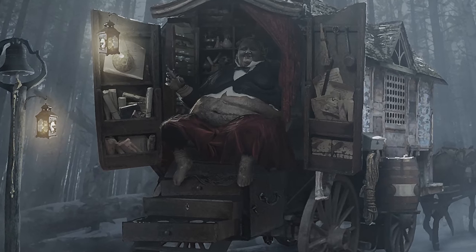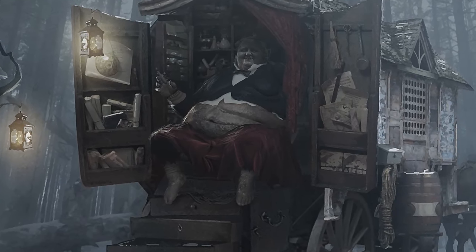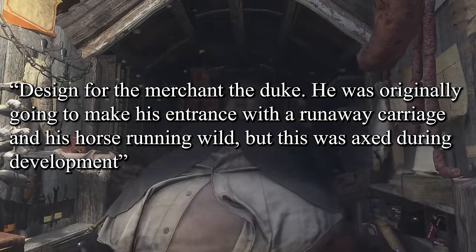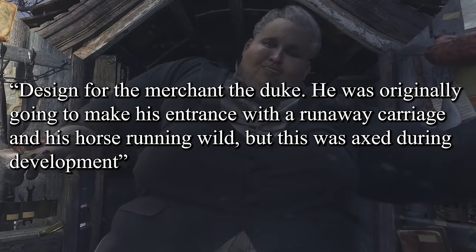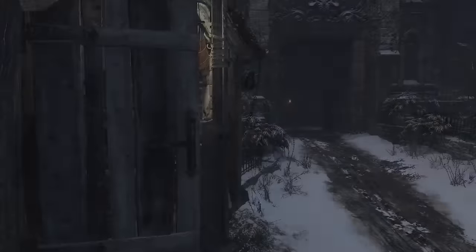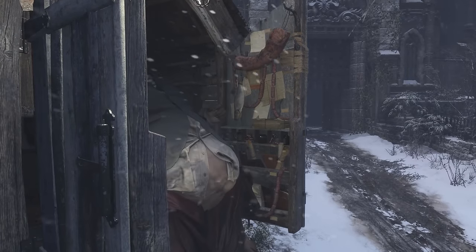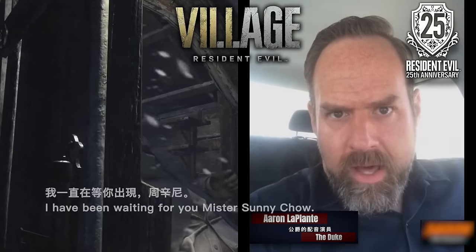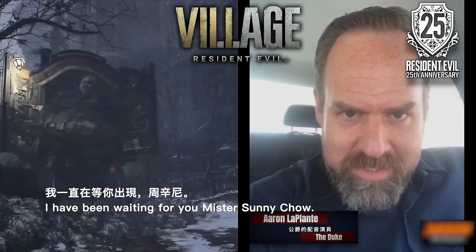Going back to the Duke's character development and changes, the art director explains the original encounter with the Duke — he was originally going to make his entrance with a runaway carriage and his horse running wild, but this was axed during development, compared to what we saw from his initial encounter outside Castle Dimitrescu. Lastly, let's cover the Duke's overall character design and the portrayal by Aaron LaPlante, the voice actor for the Duke.